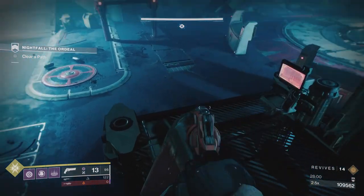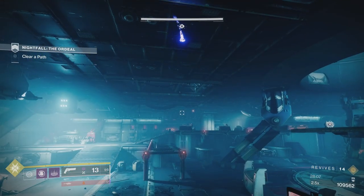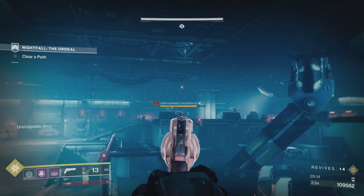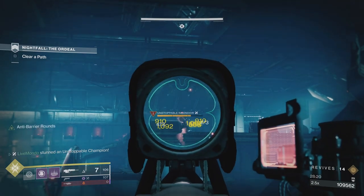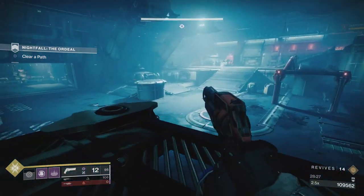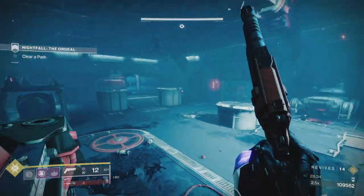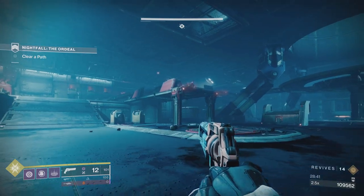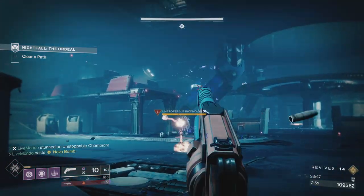You're left with some shielded cabal and a mini boss. There's still one up at the corner. That was a really bad grenade - I wanted to skim the roof to land it up there. But because I've got such high Discipline I'll get my grenade back relatively quickly. Another thing I've got is Bomber, so when I use my rift I get grenade energy back. I've also got Ashes to Assets on my helm, so I get super energy from grenade kills.